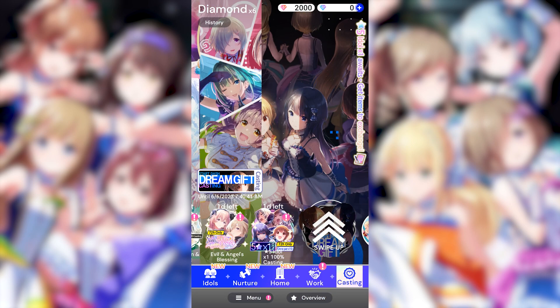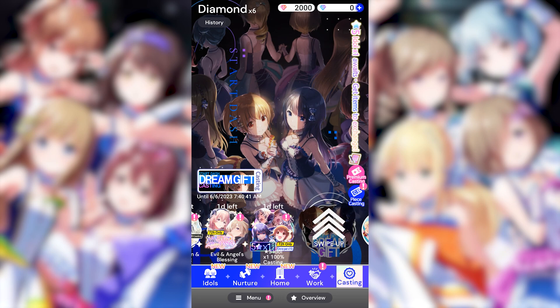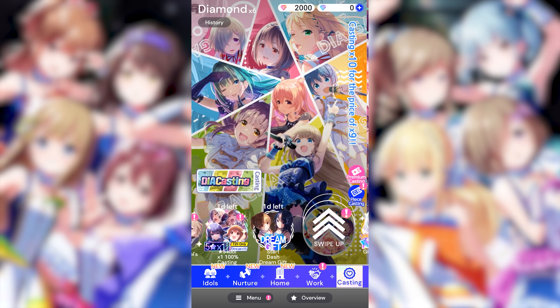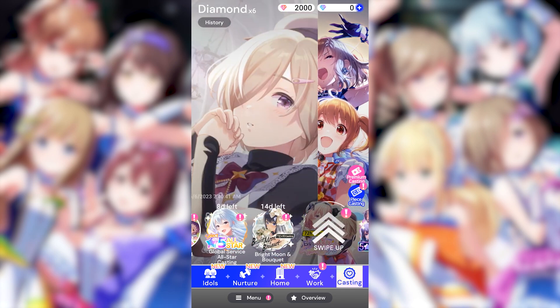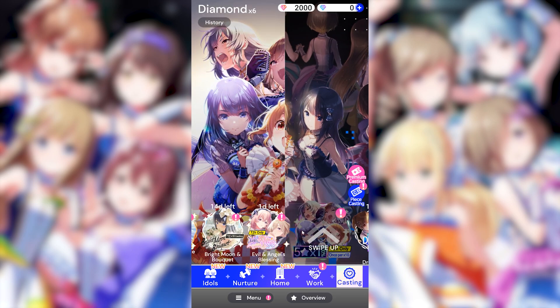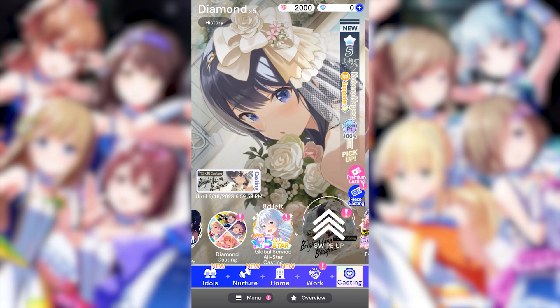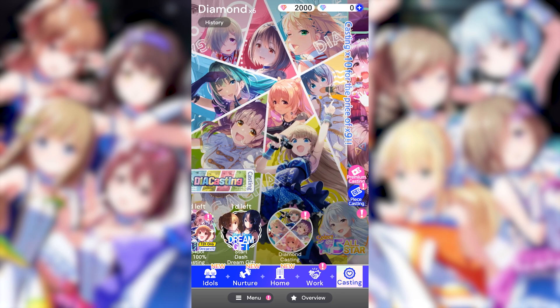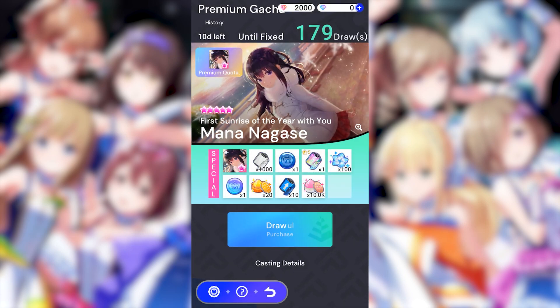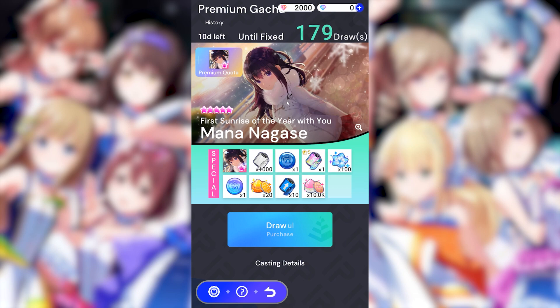So when you log in, you go here to the summoning section. As you can see, there are a ton of banners, and I really don't know which one is the best to summon for. It's hard to find tier lists for this game and any sort of authoritative source, but at least the one thing I did hear is that the premium character Mana Nagase is apparently very good, which is probably why she's on the premium banner here.